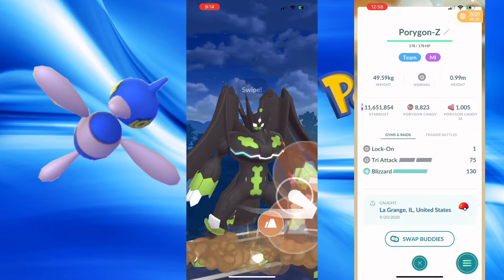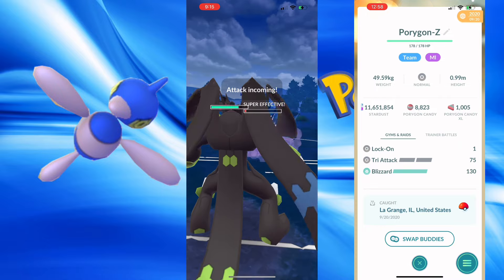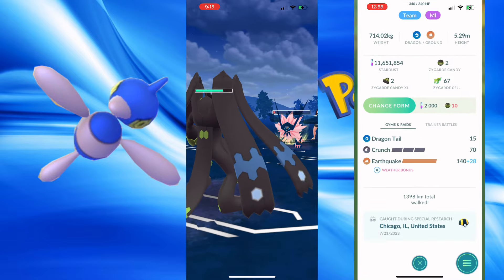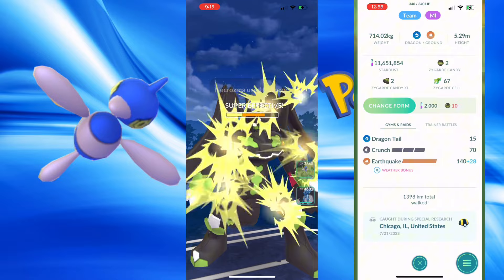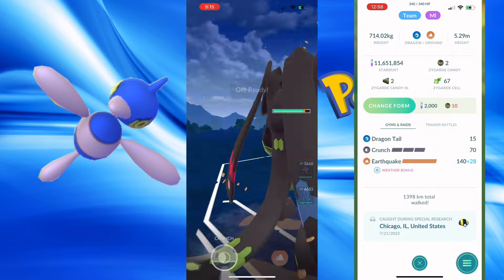We're gonna have Medal of Honor because we have a lot of Duskmane equipment to worry about. With Earthquake, I'm just gonna take out the Duskmane, which is beautiful. Outrage lands and we get the Dragon Tail down. Okay, Landorus.